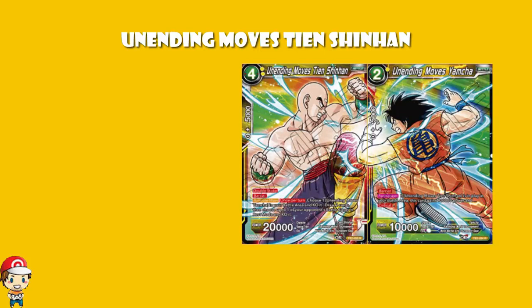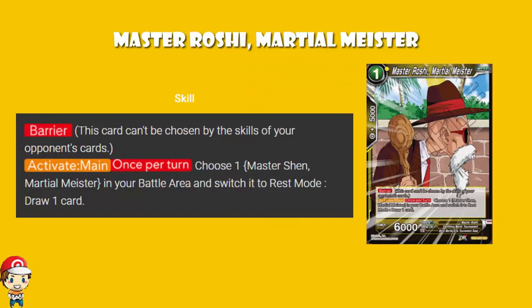We have another pair of Masters. Master Roshi, Martial Meister is a one cost yellow with 6,000 power — it really just lets you out-combo at 5,000, which is the only real reason to give it 6. It's got 5,000 combo as standard, and it's got Barrier, which is quite nice. And then once per turn, you can choose a Master Shen, Martial Meister in your battle area, switch it to rest mode, and draw one card. Drawing cards isn't as easy in Dragon Ball Super as in some card games, so being able to just draw an extra card per turn is not too bad at all.